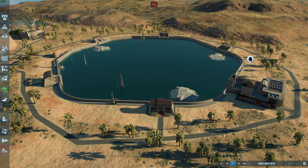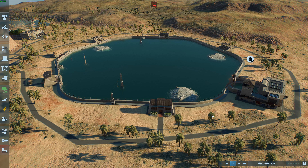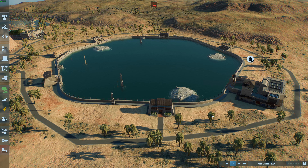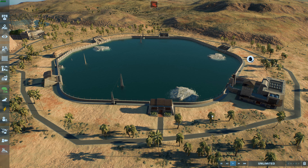Hello everyone and welcome back to Joe's Ventures. Today I'm really excited to go through this cool new DLC pack for Jurassic World Evolution 2 - the Prehistoric Marine Species Pack. This is the animal review where we look through some of the cool new lagoon animals and a couple of updates to the lagoon. We've got four new species including one from Camp Cretaceous.